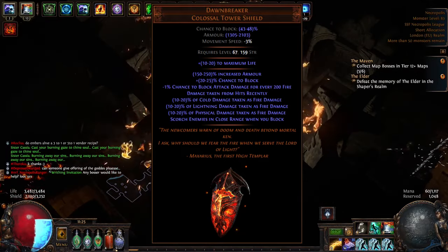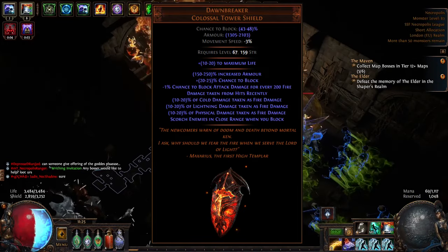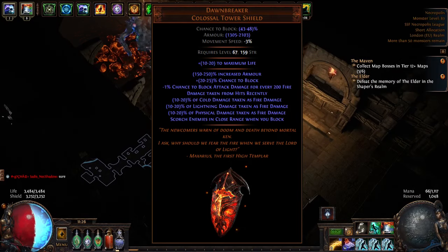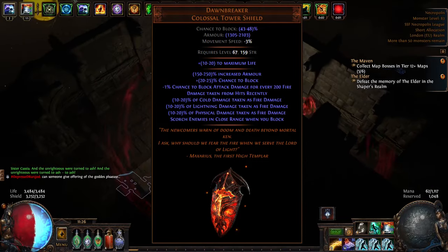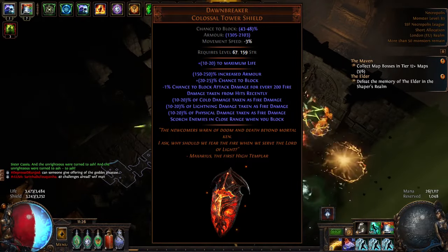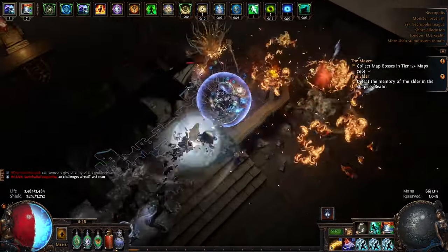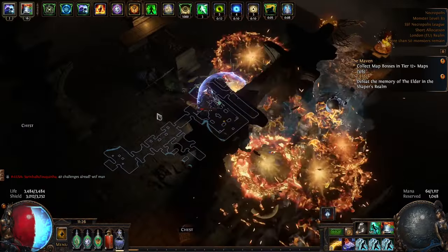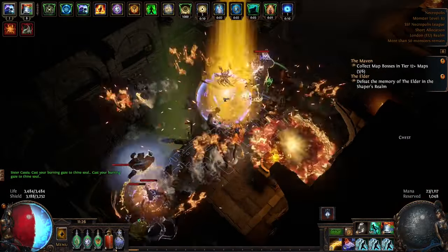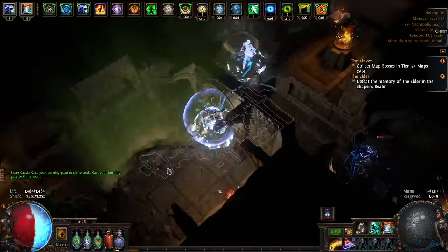Before this shield I was running the Dawnbreaker, the unique shield from the Searing Exarch, because it provides physical damage taken as fire damage for tankiness and scorches enemies in close range that you block. Scorch is a massive damage increase in this build alongside brittle. However, Dawnbreaker is an armour shield and I don't run armour, and it required a lot of strength to equip — which became a massive headache fitting strength into my build across items and tree. So when I got the synthesized shield I switched over.